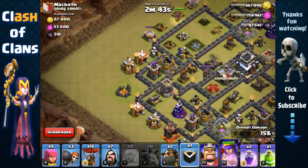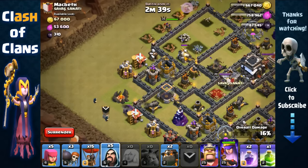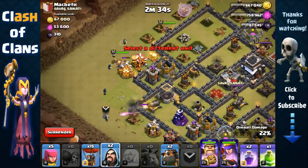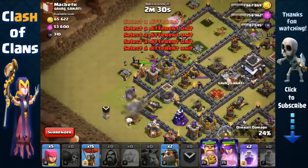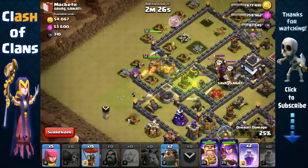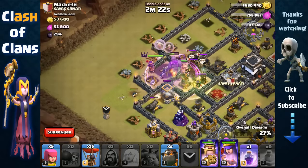Being patient now — sending out the golem and wizards, then while defenses are distracted we open up that wall layer and send wizards behind the king. We also place the jump spell toward the enemy queen and the core. The golem and king are funneling inside perfectly.